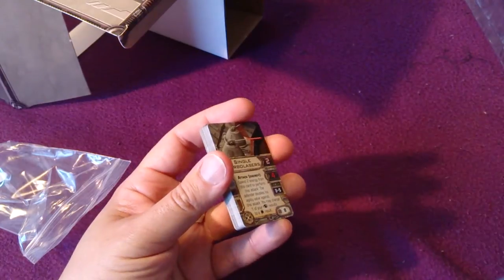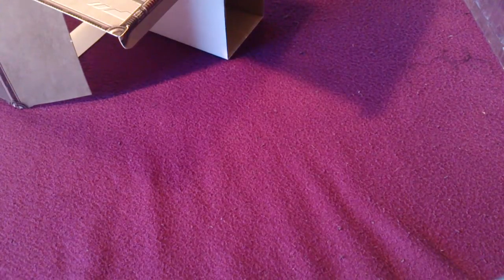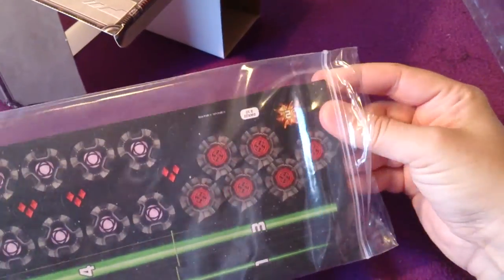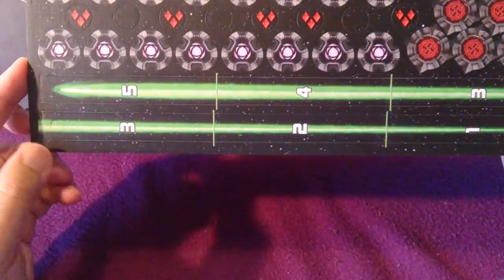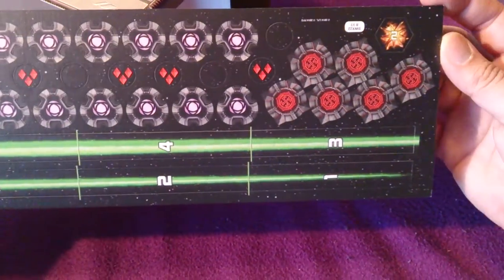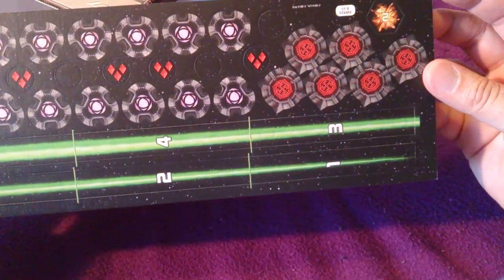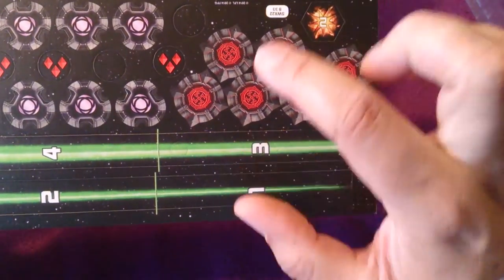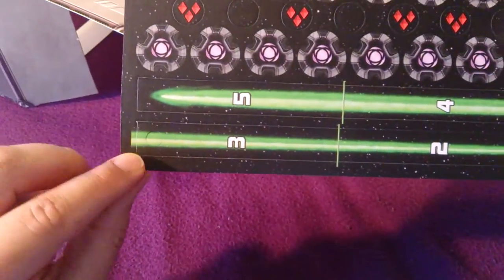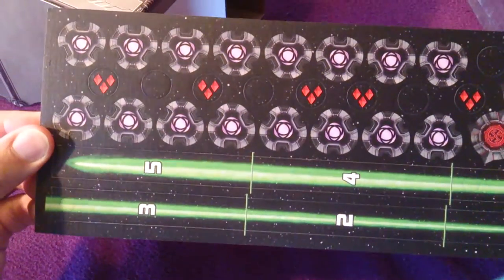Let's take a look at the tokens. Here's the new firing template — as you can see it's made up of two parts that goes up to five. I'm not sure if you can see it, but there are holes here and here which you use to attach it, so you get one that is five long.